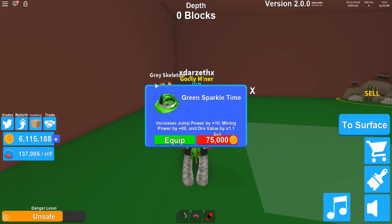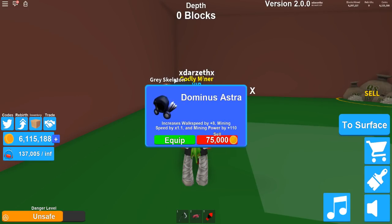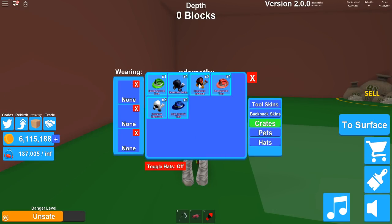So this one right here, the green sparkly time, gives you jump power by 10 and mining power by 80, and ore value 1.1. Pretty awesome. The Dominus Astra increases walk speed by 8, mining speed by 1.1, and mining power by 110. Wow, that is crazy — that one is powerful.